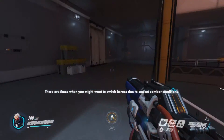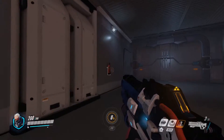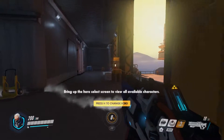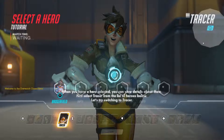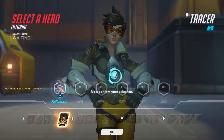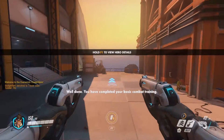There are times when you might want to switch heroes due to current battlefield conditions. Bring up the hero select screen to view all available characters. Let's try switching to Tracer. When you have a hero selected, you can view details about them. Now confirm your selection. Well done. You have completed your basic combat training.